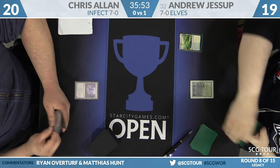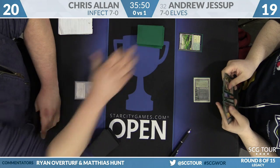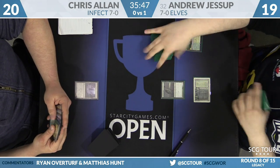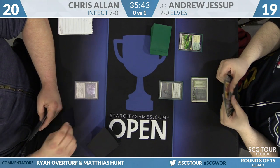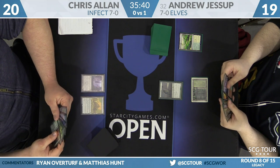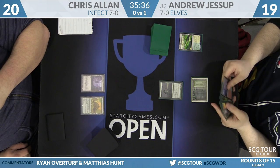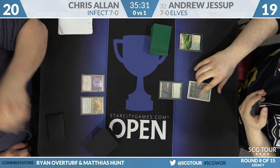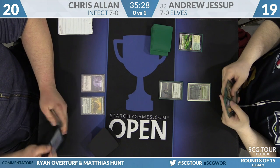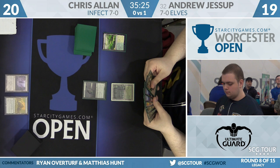Chris starts off on Ink Moth Nexus — he did take a mulligan. It's going to be Nettle Sentinel to start for Andrew Jessup. But this game, Chris does have an Infector, maybe even two. His draw is going to be a Wasteland and a Glistener Elf. He doesn't have colored mana — Wasteland doesn't produce colored mana, though its art is a callback to City of Brass which does. Chris is all in on these new artworks, playing with Eternal Masters Force of Wills and Wastelands.